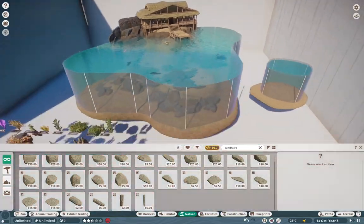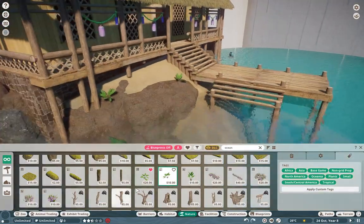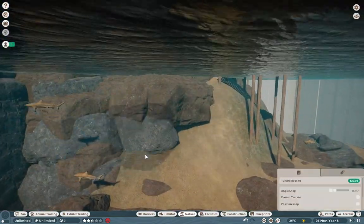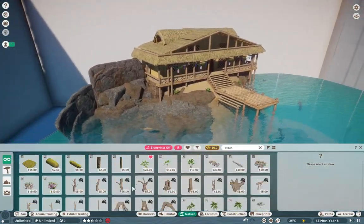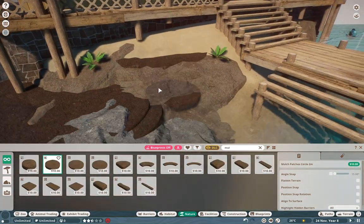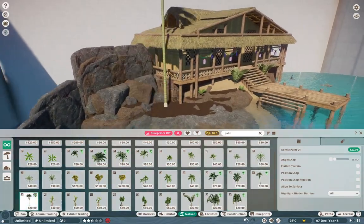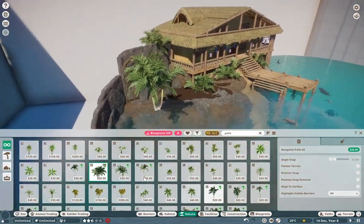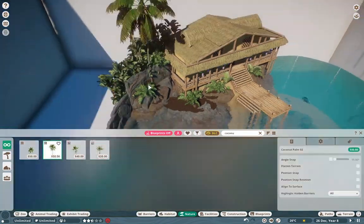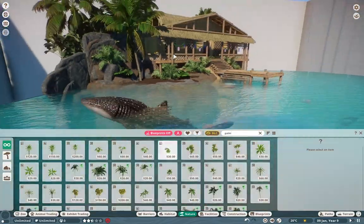I had Nick yelling in my ear this entire build — 'It doesn't look like it's from Hawaii, Leaf, what the hell are you doing, you need some palm trees in there!' So Nick, these palm trees are for you — I use all your palms, your birds of paradise, your Washingtonian palms. That really did help sell this a lot more. These palms have such a different texture than the others and it helps differentiate the build.